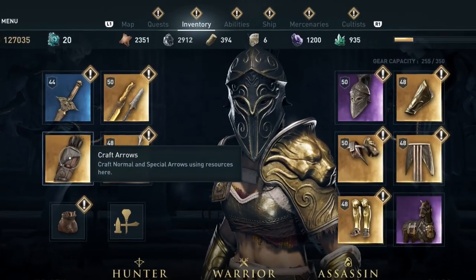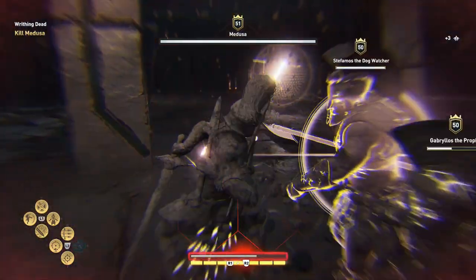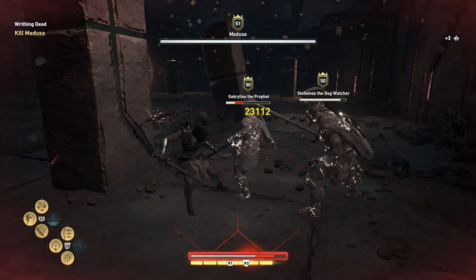So the setup. You start by getting some wood — at least 300 wood is needed. You need arrows, many arrows. Yes, we are using a bow for this strategy. 70 arrows plus 300 wood and you should be good.